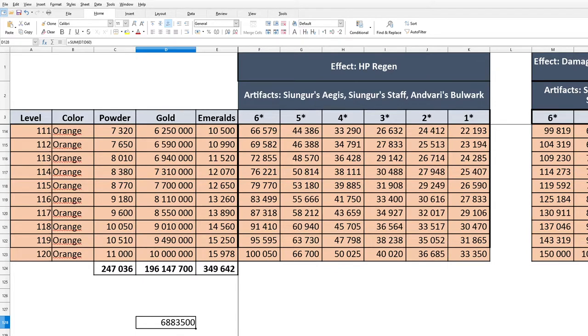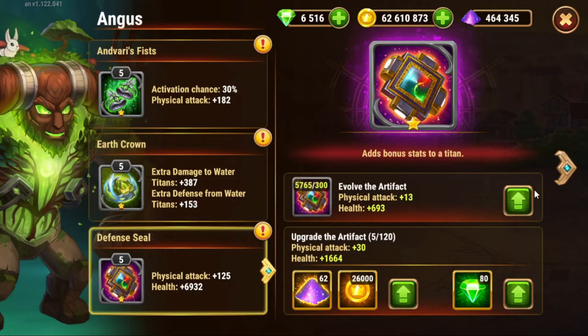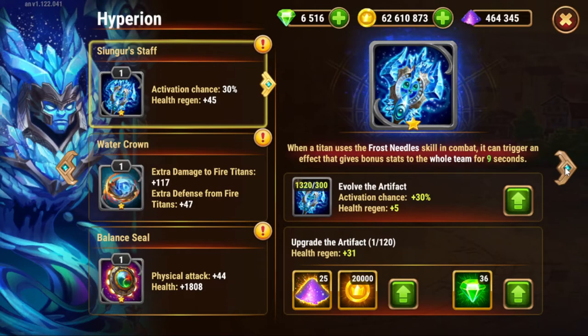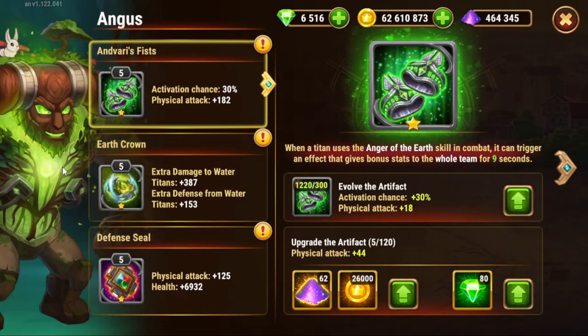Which ones will we start? We'll start with the defensive seals because they increase physical attack and health. As for the crowns, they add extra damage and extra defense, but that depends on the teams you are fighting. Defensive seals give physical attack and health for every titan. The crowns boost extra damage and defense against other elements, but it really depends on which teams you are fighting.